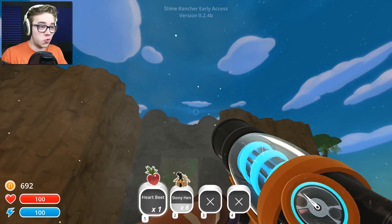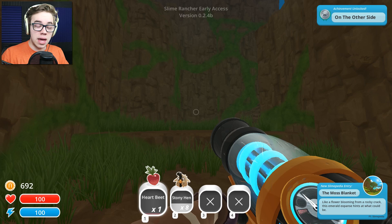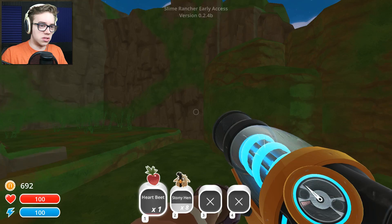I really don't know what to expect. The moss blanket — like a flower blooming from a rocky crack, the glimmer of the expanse hints at what could be. Achievement unlocked, awesome. So obviously I'm doing something right. I already like the aesthetic of this — it's like a mossy Aztec sort of jungle feel, which doesn't really make sense, but we're here and I'm excited.